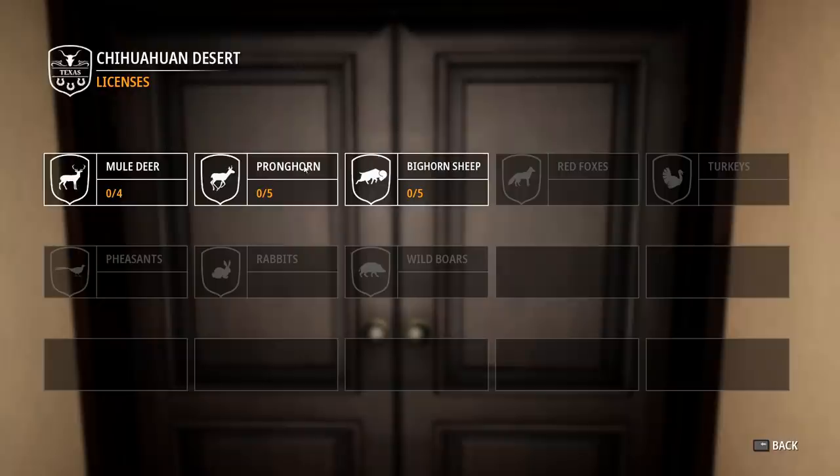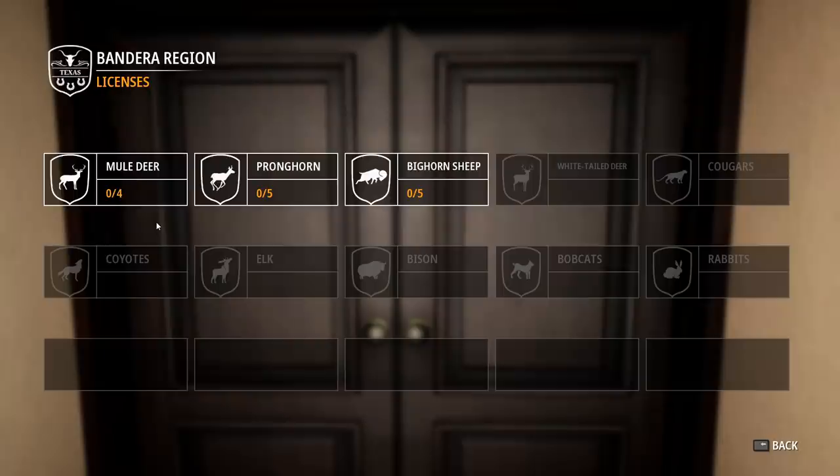The Chihuahuan Desert has Mule Deer, Pronghorn, and Bighorn that we have licenses for, and then there's a bunch of small game and wild boar as well. I would get other licenses but I literally don't have enough money.